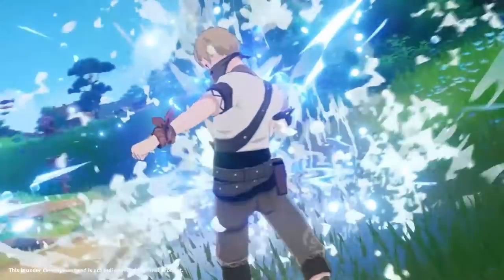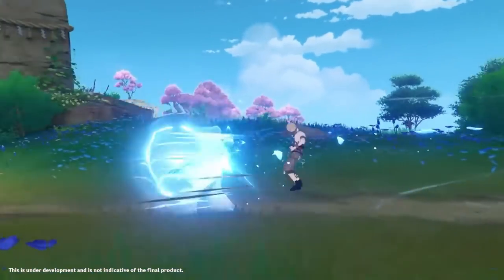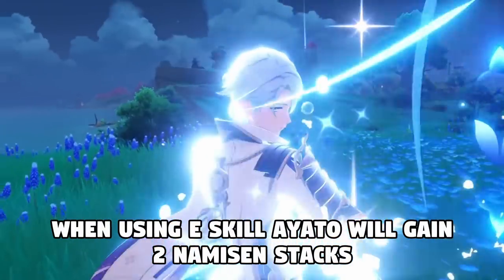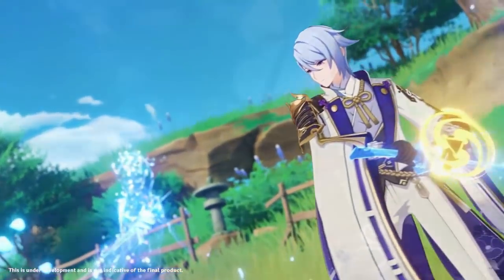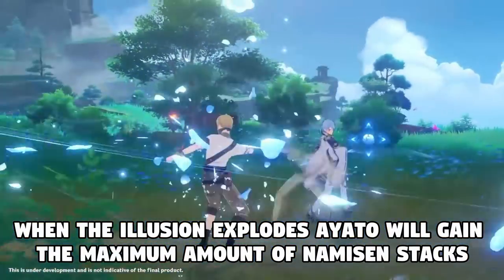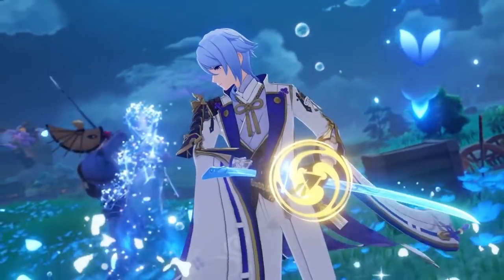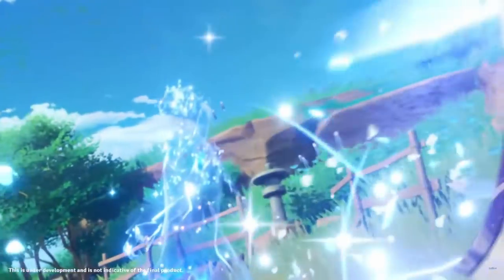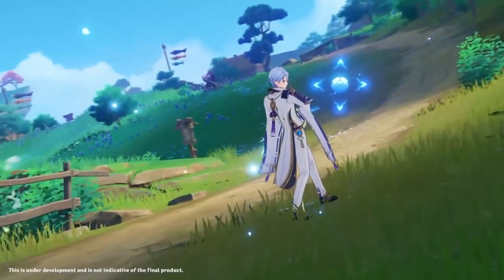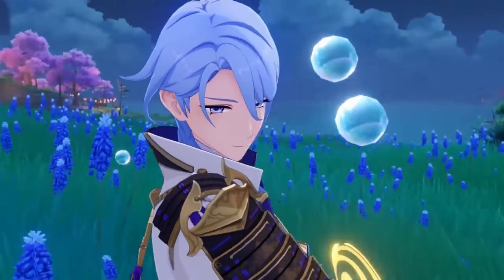Moving on to his passive abilities. The Kamisato Art: Hyouka has two properties: after it is used, he's going to instantly gain two Namisen stacks, and then when the water illusion explodes, Ayato will gain the maximum amount of Namisen stacks possible. It's worded this way because he has a constellation that can increase the number of stacks. This passive pretty much always guarantees that Ayato will start with the maximum amount of Namisen stacks whenever he starts his E skill rotation.